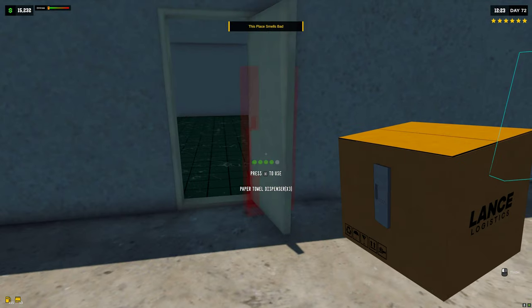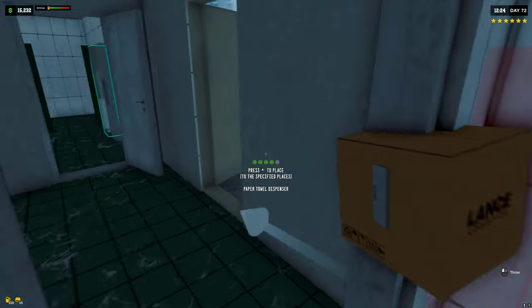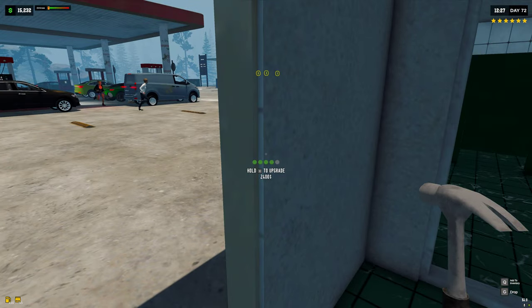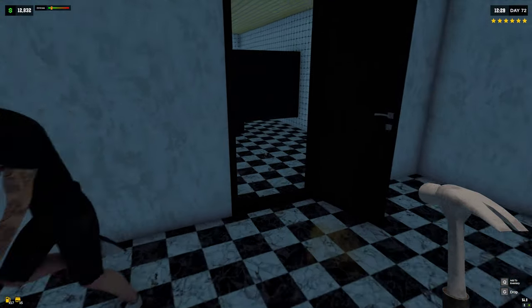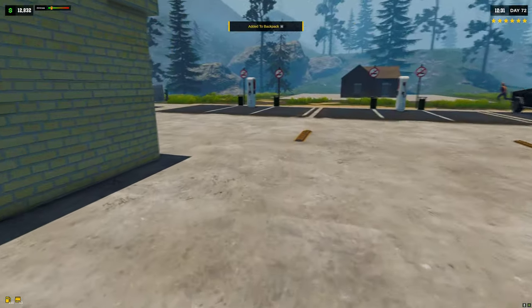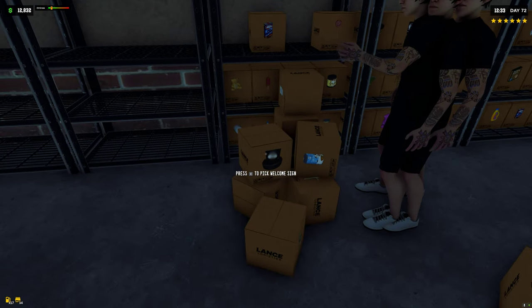All right, we'll start with towel dispensers. Let's get these up into place. We should probably just upgrade the bathroom so we can figure out exactly how much room we have. Let's just do that — oh, I'm outside now. Oh, so fancy!